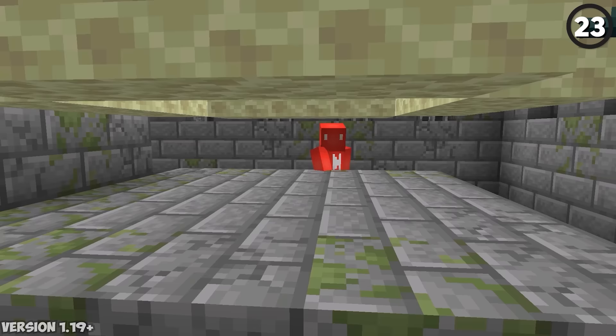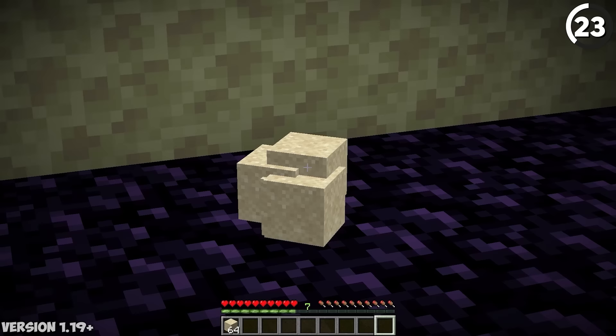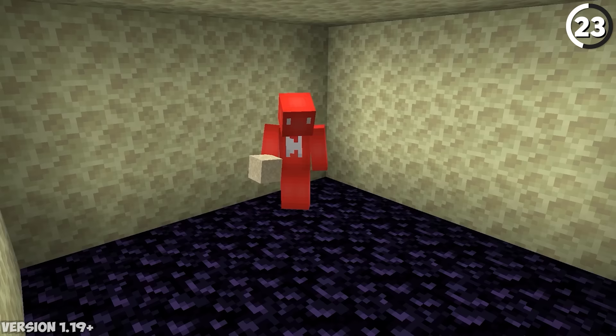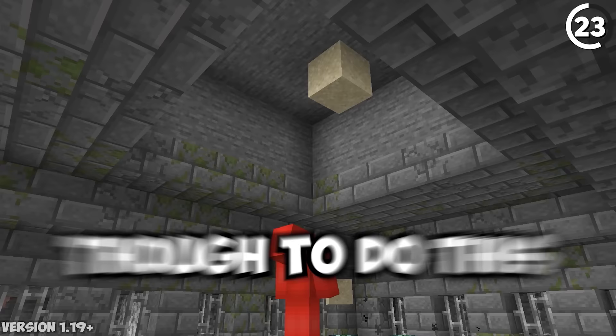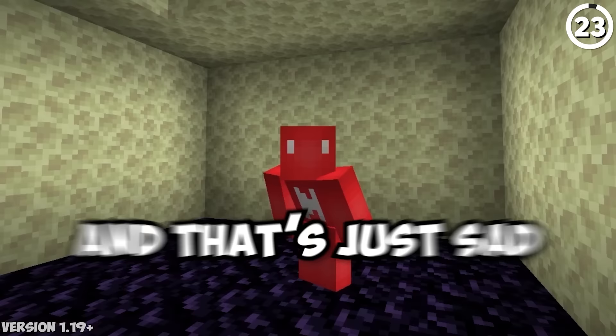If you place fences underneath the end portal in the stronghold and drop a falling block like sand or gravel on top, when you jump through to the end side of the portal you'll collect duplicates of that same block. The falling block has to fall from more than six blocks above the portal — fail to do that and you'll just be stuck with a singular sand block, which is just sad.